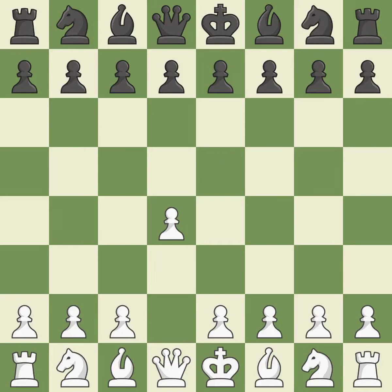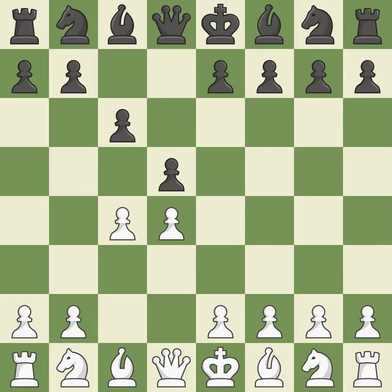Opening with the queen's pawn. The move d5 establishes control over the e4 square, frees up the light-squared bishop, and builds a presence in the center. A wing pawn is available in the queen's gambit to attack the center and divert black's attention away from the e4 square. The d5 pawn is supported by c6 in the Slav defense.